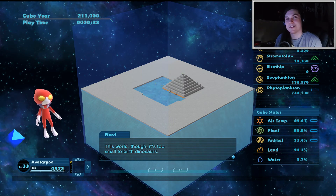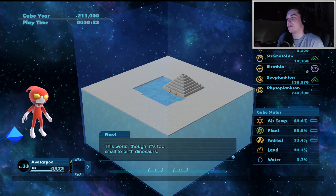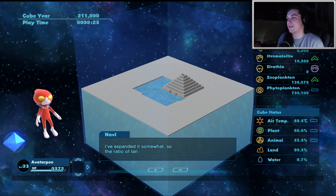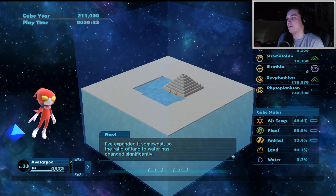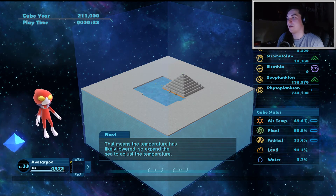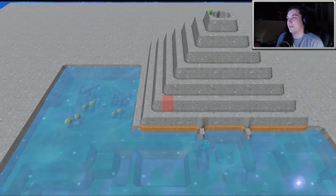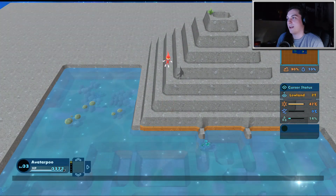So basically my goal in this episode is to find or birth a dinosaur. This world though, it's too small to birth dinosaurs. I've expanded it somewhat, so the ratio of land to water has changed significantly. That means the temperature has likely lowered, so I need to expand the sea to adjust the temperature. My first goal is to expand the sea.